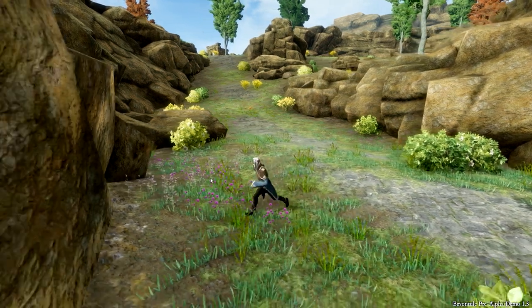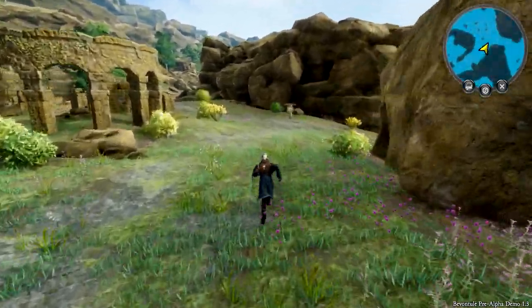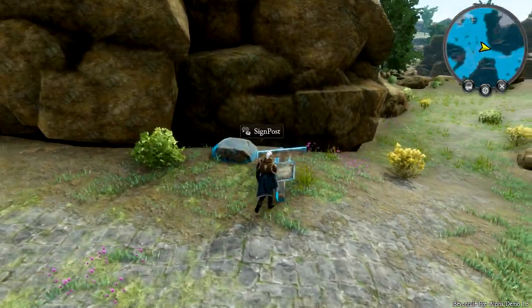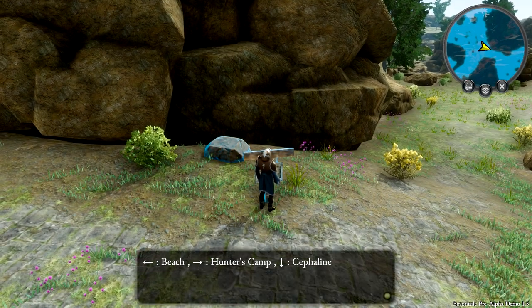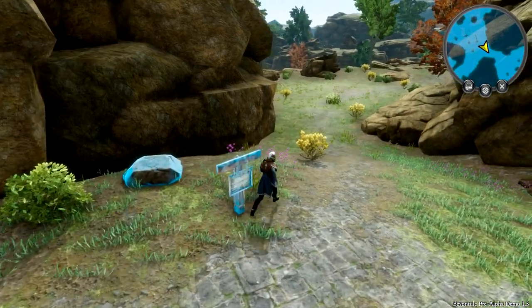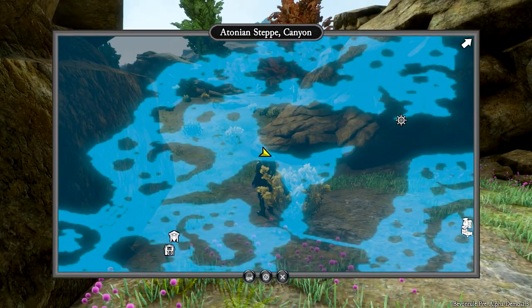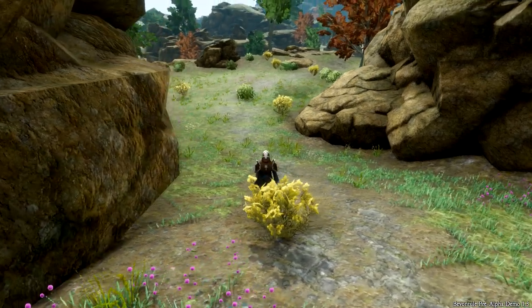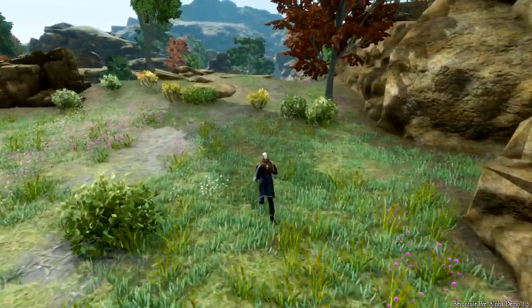I'm going the wrong way — let me turn around with the mouse. I missed something walking by — it's a sign! A signpost: Beach Hunter Camp. If I go up here I find something, but if we go around through this area we can get to what looks like a rest area. Let's do our best to get there alive and kicking.